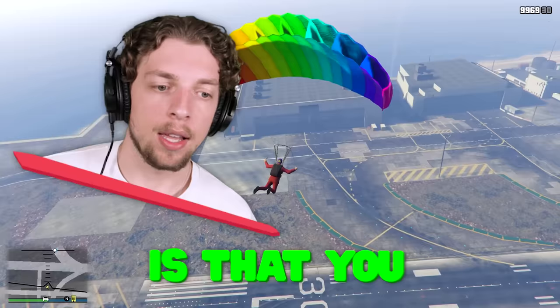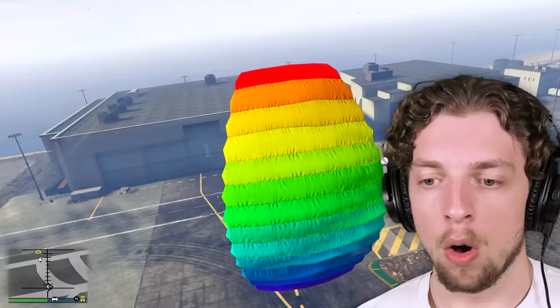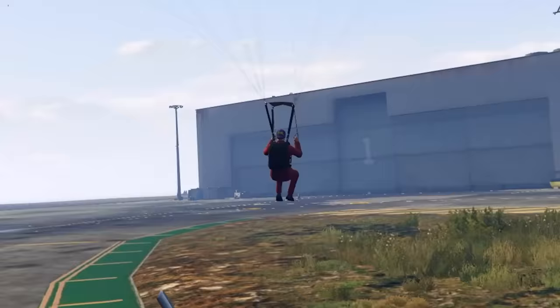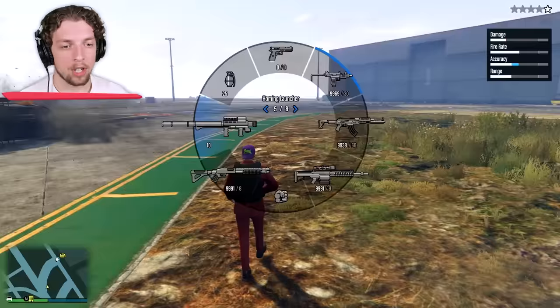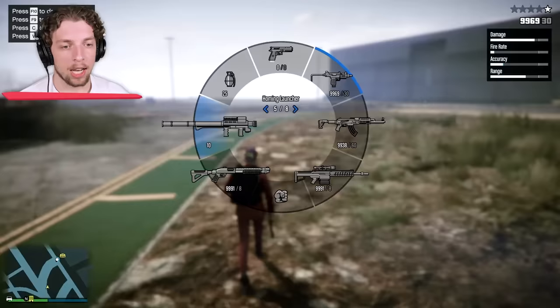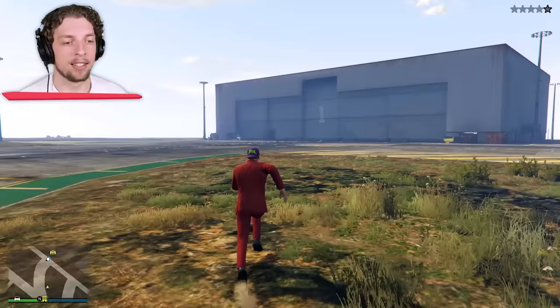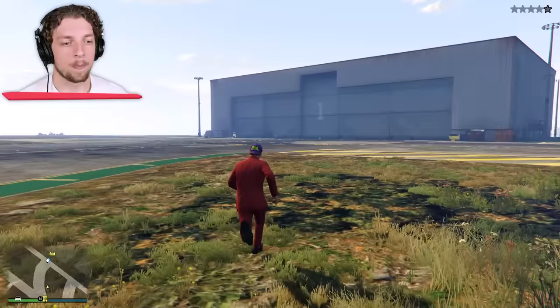Is that you, Josh? I'm coming, Jelly! Come on, Josh! Get over here! Stop shooting me, Jelly! Come to me! Stop it! What are you doing? Jelly, I'm trying to helicopter down to you. Oh my God. Jelly, you don't want to play this game, okay? I'm coming. Josh, listen to me. There's a brand new fighter jet inside of this game. I want to see it!